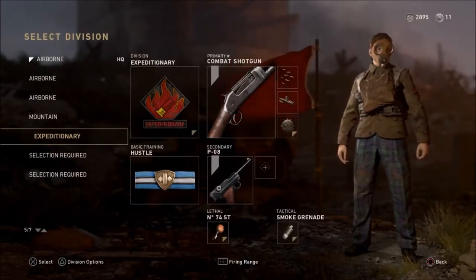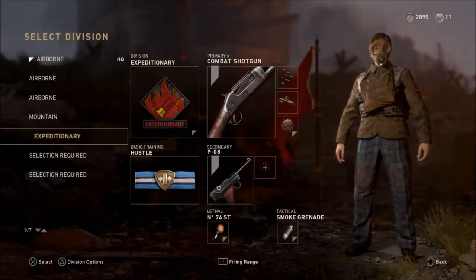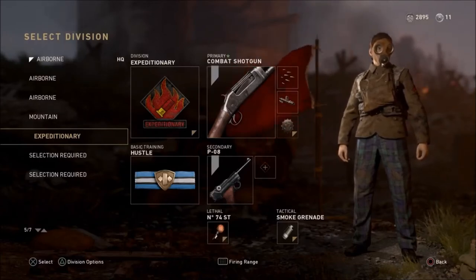You would run any shotgun of your choice, just make sure you can run the Hustle and the Expeditionary Division so you can have the Incendiary Shells and you'll be able to reload them faster. For the attachments I like to run rapid fire and advance rifling so I can shoot faster in case my first shot doesn't kill them, and so it'll be easier for me to kill them in general.